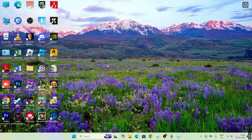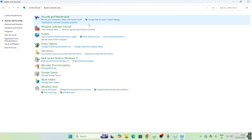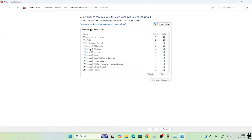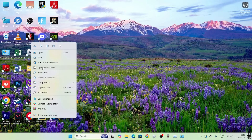Next, make sure Roblox is added to Windows Security. Search for Control Panel, click on System and Security, then Windows Defender Firewall, and go to 'Allow an app through Windows Defender Firewall.' Scroll down and check whether Roblox is added or not. If it is already added, you're fine. If not, you'll need to add it.